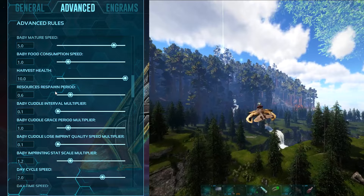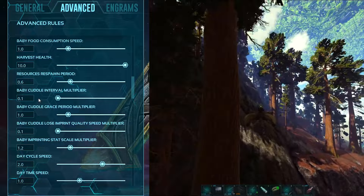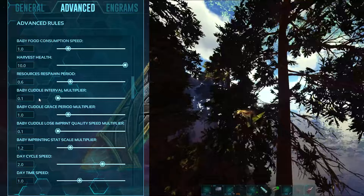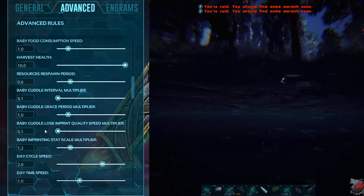Harvest health is set to 10. Resources respawn period is set to 0.6, which makes resources respawn more often — so if you're mining metal, it will come back quicker. Baby cuddle interval multiplier is set to 0.1, which allows you to imprint roughly every 8 minutes, giving around 33% imprint in my experience. Note that I'm using a mod with a nanny that handles imprinting — otherwise, you might use a Maewing or something similar.